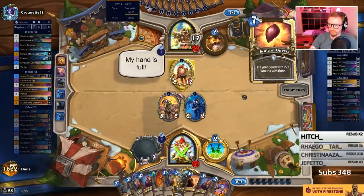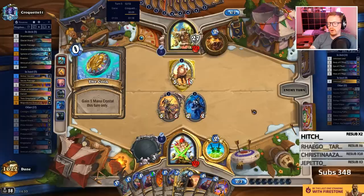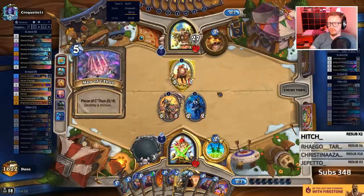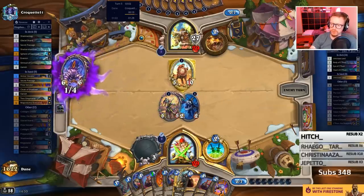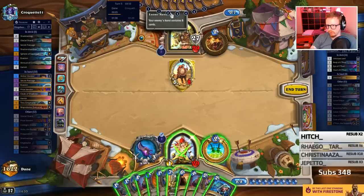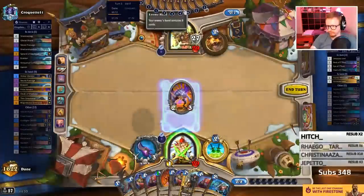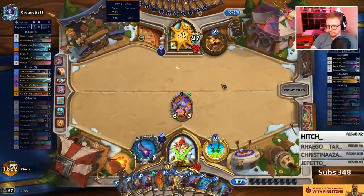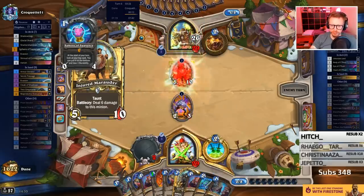My hand is full. Overdrawing is a little bit of a bonus, but it's not the goal. So I played Vanish, I'm going to play these two and a Passage, and I'm going to look for Shambler.